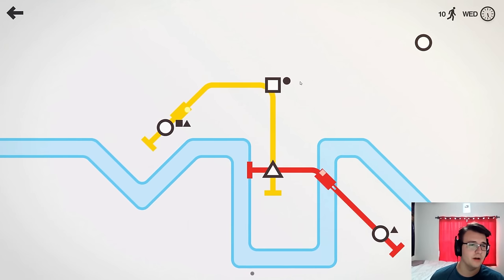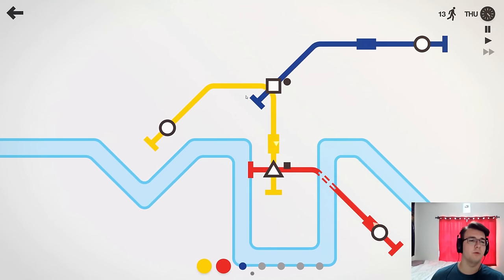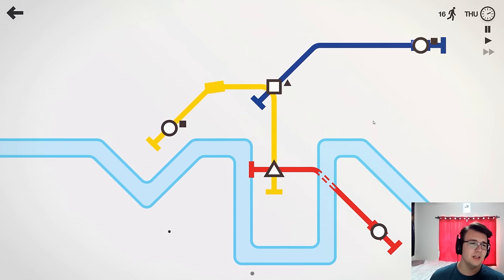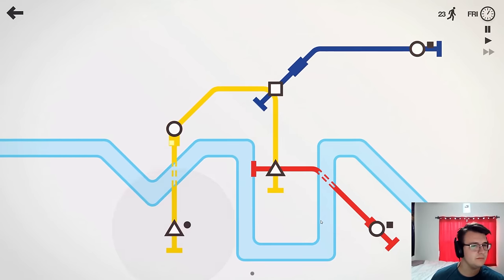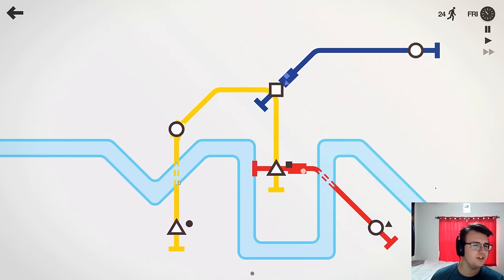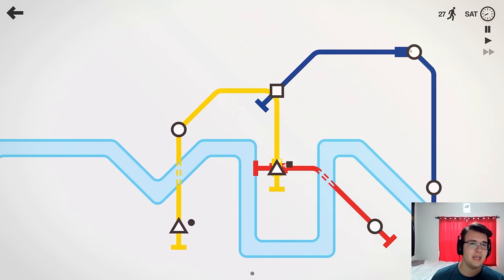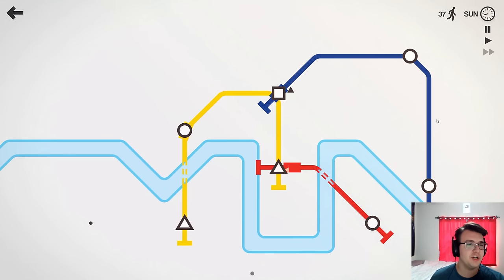Over time, more towns are added, more destinations, and there's going to be more shapes added as well — so there's going to be a lot to juggle. Every week we get a new addition to our train setup. Maybe it's a different line, maybe it's more bridges or tunnels — that's what goes over the water — or maybe another carriage. It slowly expands.